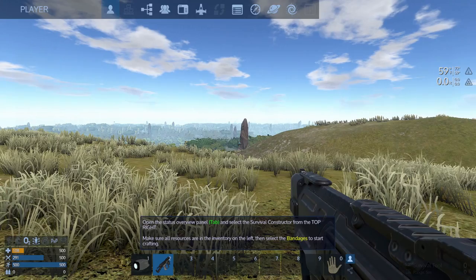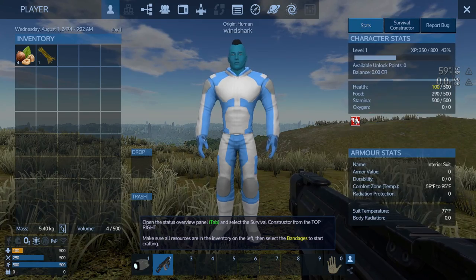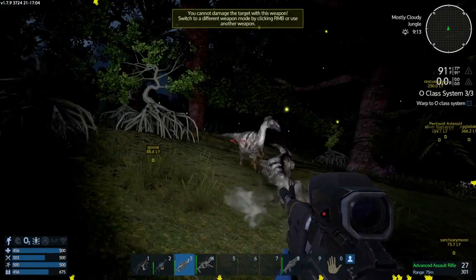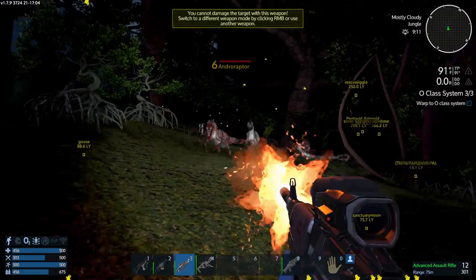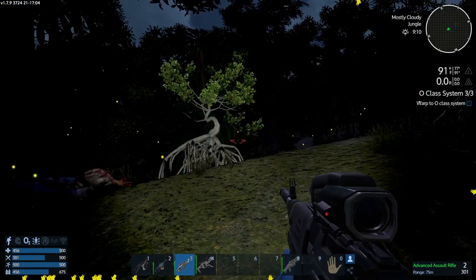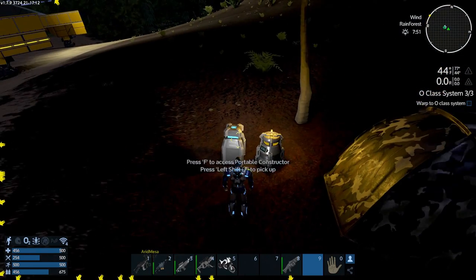You crash land in an escape pod with just a few things to keep you alive. From there you forage, explore, hunt, and try to stay alive. There are dozens of ways you can die at this point. Obviously you can die of starvation. Dangerous life forms like velociraptors will try to kill you, but you can kill them back and take their meat. However, you cannot just go on eating raw meat without getting stomach issues, which will eventually kill you.